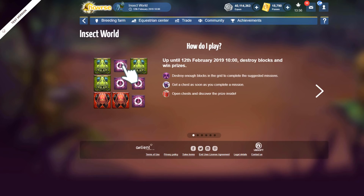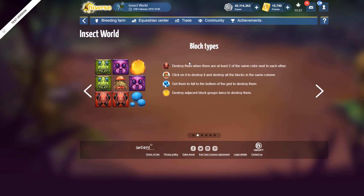So we're going to be looking at Insect World: destroy blocks and win prizes. Destroy enough blocks in the grid to complete the suggested missions, get a chest as soon as you complete a mission, and open chests to discover the prize inside. Block types: destroy them when there are at least two of the same color next to each other. Click on it to destroy all the blocks in the same column. Get them to fall to the bottom of the grid to destroy them, and destroy adjacent block groups twice.